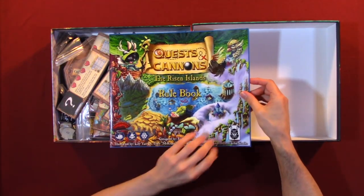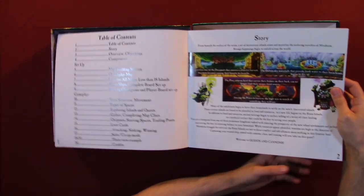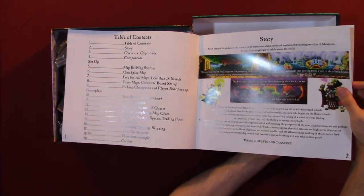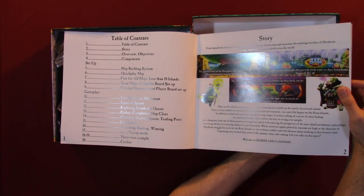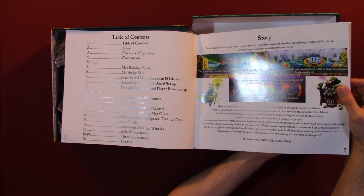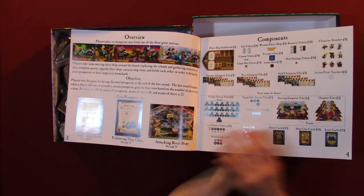So this is the rulebook and it's quite long. You have your table of contents and story: from beneath the surface of the ocean, a set of mysterious islands arise and mystifies the seafaring travelers of Morahim. Strange happenings begin to unfold across the world. So you got your story.